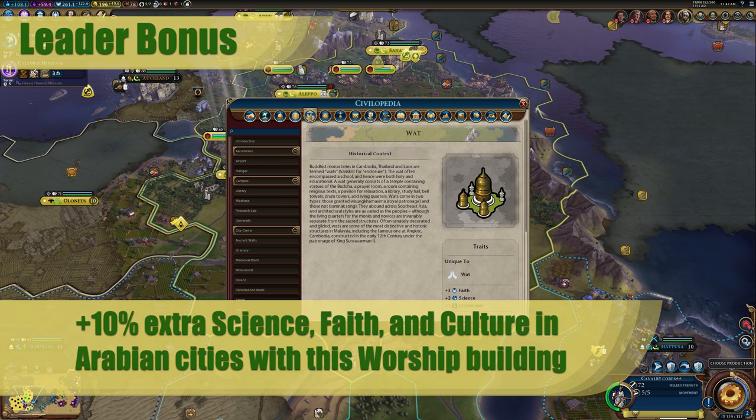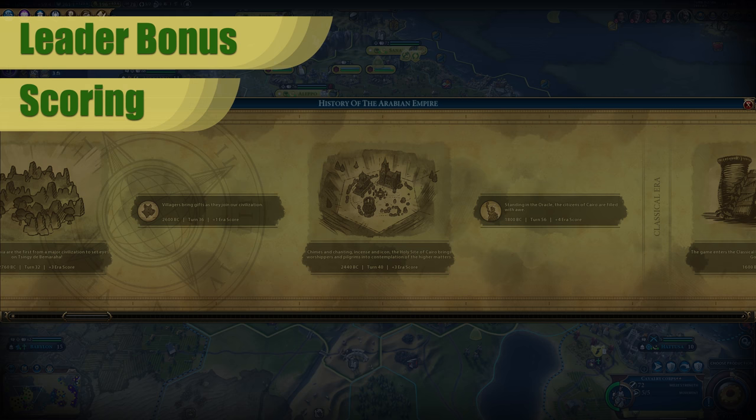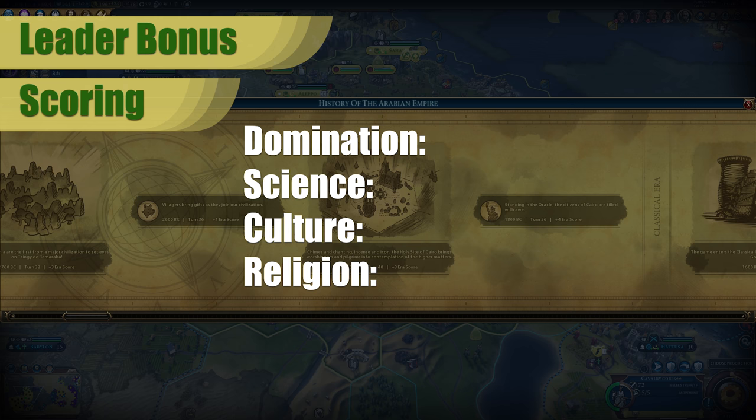Because you're getting a bonus to three different categories, this really plays into the versatility of Arabia. The overall scores for Saladin's bonus are: Domination, I would give it a 6, primarily because you're going to get such a huge science boost to push your tech to the next level and have advanced troops. Plus, the faith boost will really help you buy more military units with faith if you take that building in your government plaza. Science, I would give it a 10. Culture, I'd give it a 10. And Religion, I'd give it a 10 — that 10% boost for all three of those categories is really going to help you out a lot.